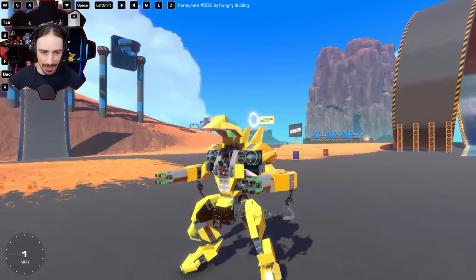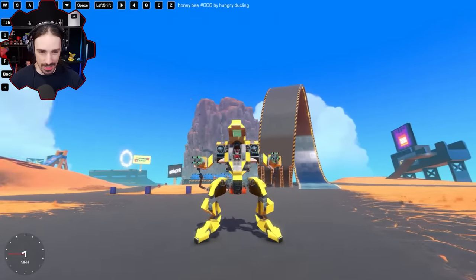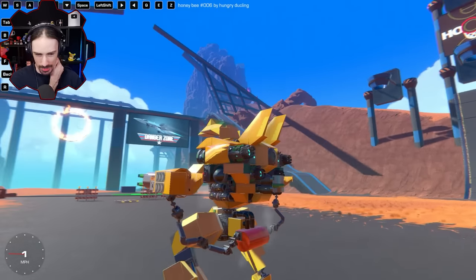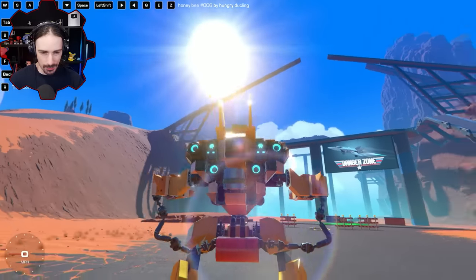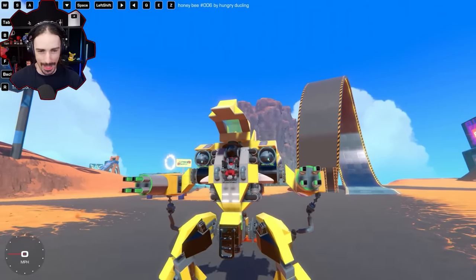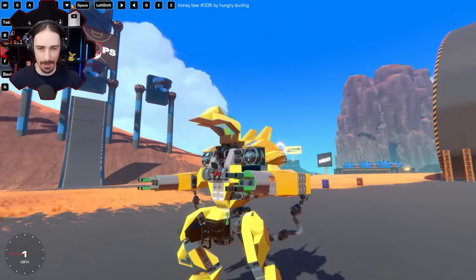I don't even know what this thing does yet, but it already just looks awesome on its own. Look at those cables hanging down to the back there. It's probably an ammo container that belt feeds the ammo to the Gatling gun hands — at least that's my assumption.